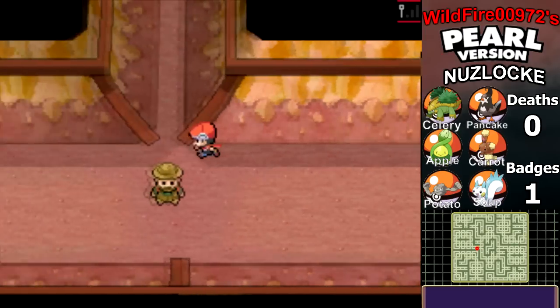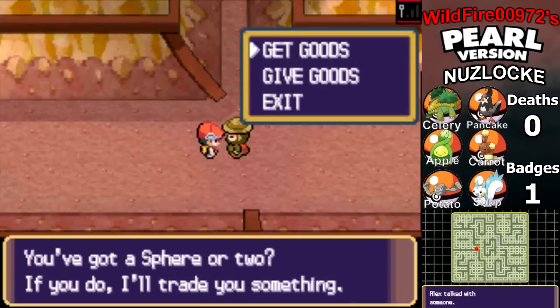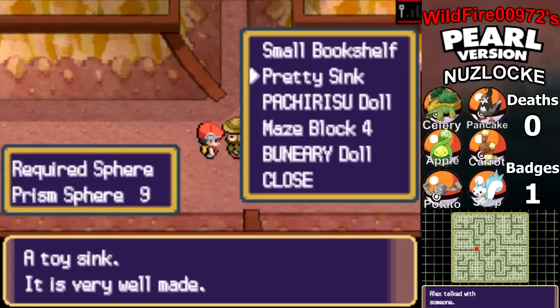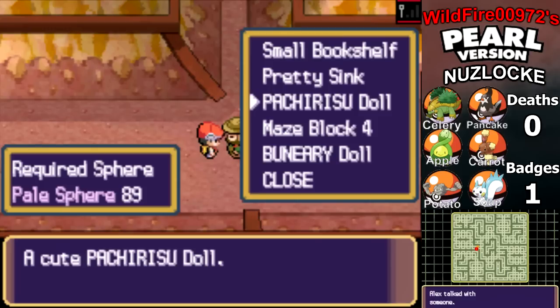I think you've got the basic idea. Let's go ahead and talk to this guy. You got a sphere or two? If you do, I'll trade you something. You can get stuff for your secret base — a bookshelf, a sink, a Pachirisu doll, a maze block, and a Banette doll. But a lot of these require a lot of spheres. Look at the Pachirisu one — it takes 89 alone.